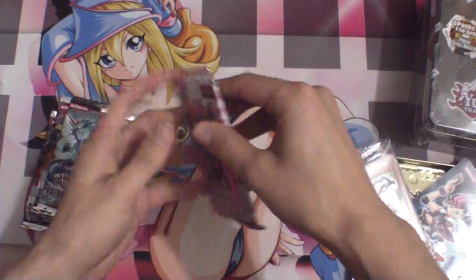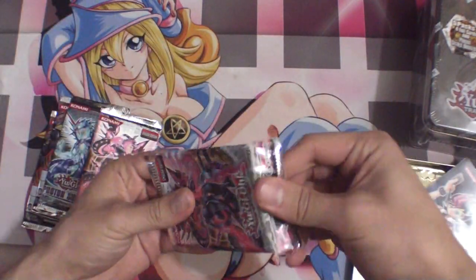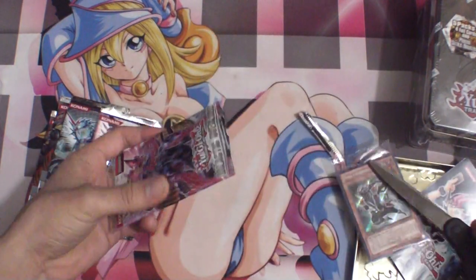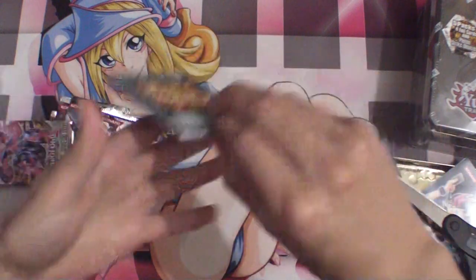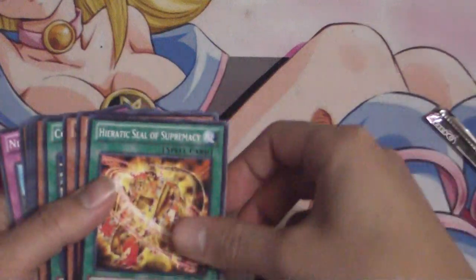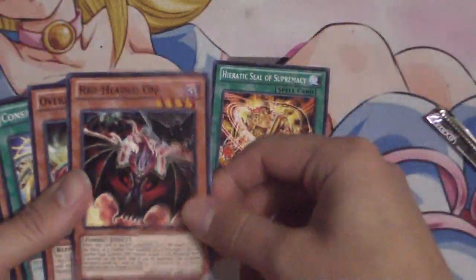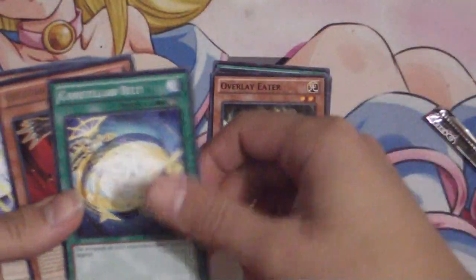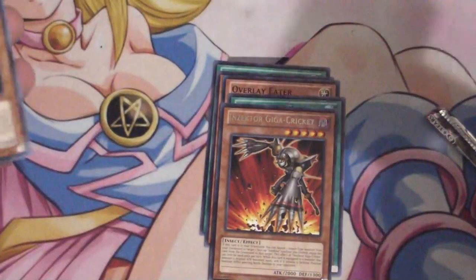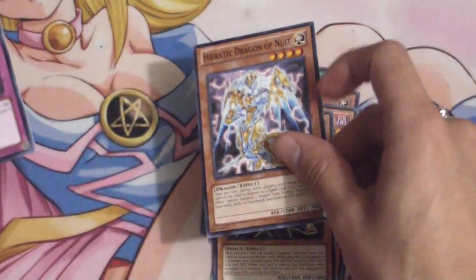Let's open up the first pack. I'm going to use my handy dandy scissors because I can never open up these packs — I'm awful at it. Watch, I'm going to end up cutting cards one day. Let's zoom in on that Dark Magician Girl artwork. We got a Heretic Seal of Supremacy, a Red-Headed Oni, Overlay Eater, Can Stellar Belt, Injector Giga Cricket — I don't think that card sees any play — Lady of D, Inspector Earwig, Heretic Dragon of Neuit, and Nitwit Outwit.